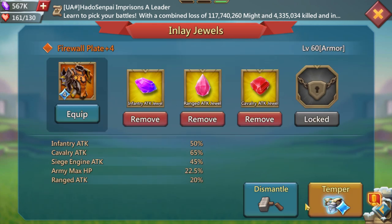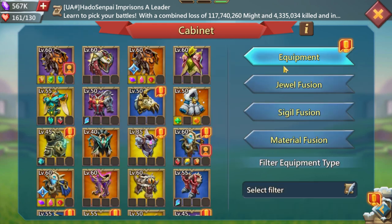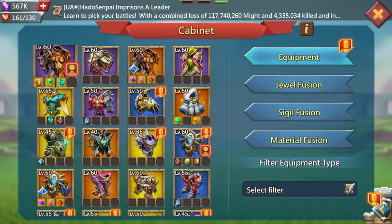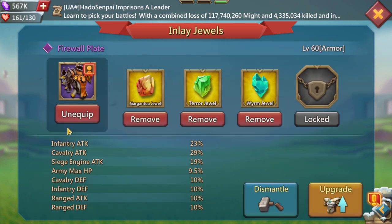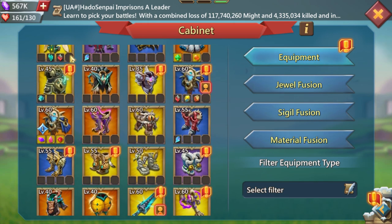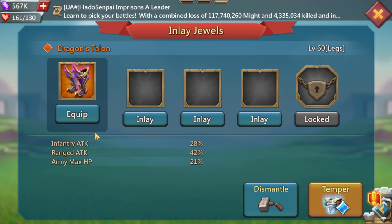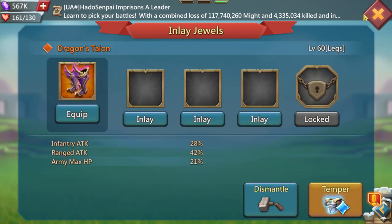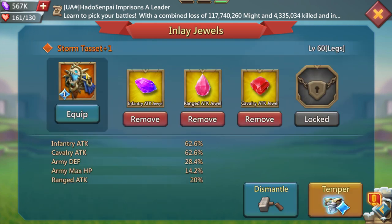It doesn't have to be mythic — having it purple is okay, just be careful of what rally leaders hit you if you don't have the gear to take it, because they can hurt a lot. Dragon Talon is a good option for another piece. The free-to-play version is very hard to get since pearls are hard to obtain, but it's honestly the most optimal non-champ free-to-play version.